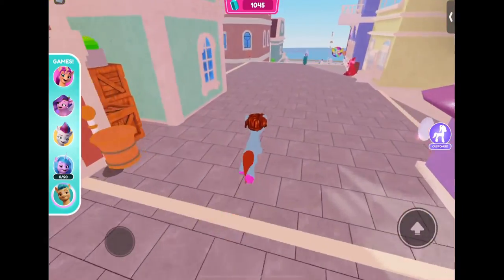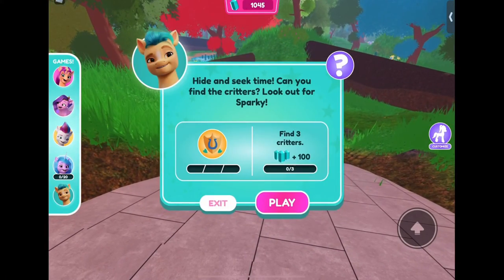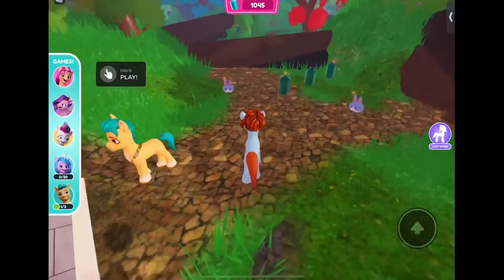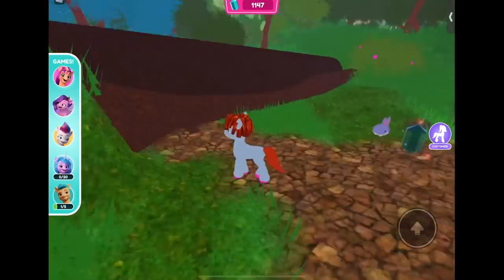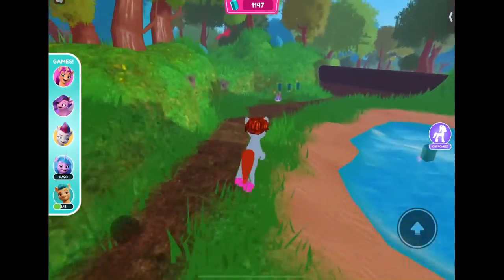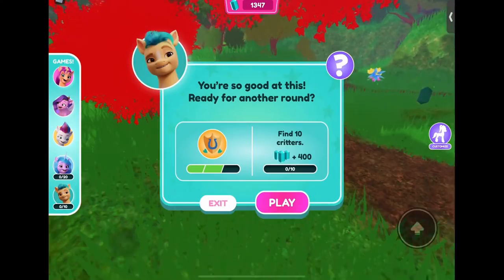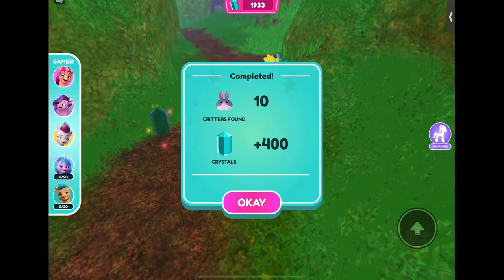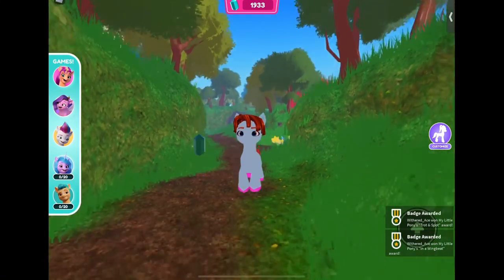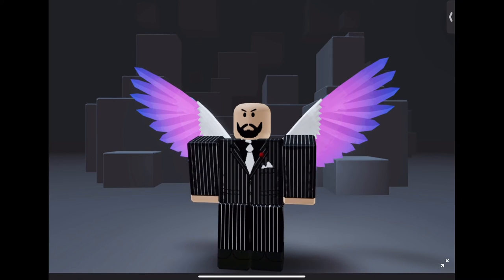Head over to the forest now. That scavenger hunt supply thing goes on for a while, but for this one you just find critters — it's literally the same thing but with different animals. It's not too hard; everything is hidden in the rainforest area, not around the whole map. Once you find the last one you'll get two badges, including the Wingbeat badge.